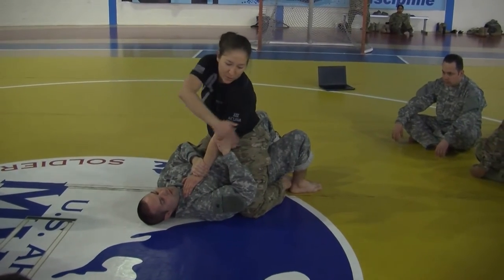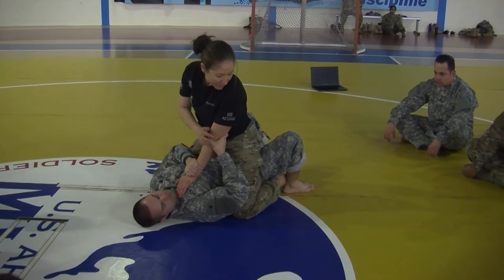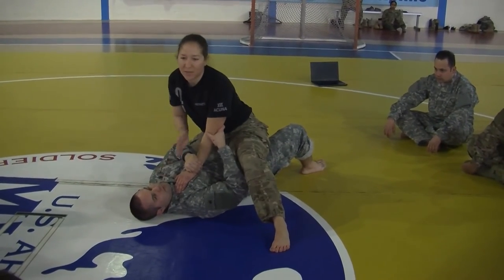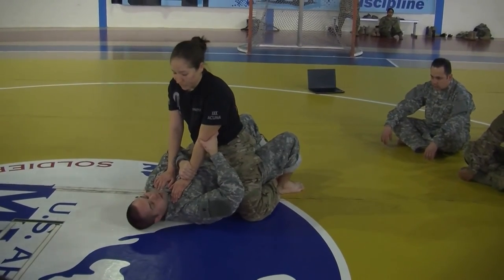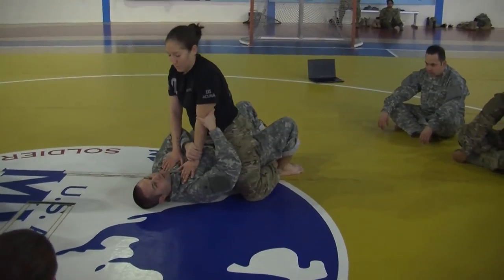Whatever side you're going to choose, lock that foot the best you can so this whole side is trapped — that's where you're rolling to. If you forget to trap the leg, your opponent can post up and you can't roll them. So trap the leg, and then all at the same time hip the hips, pulling down — she's going to go over.